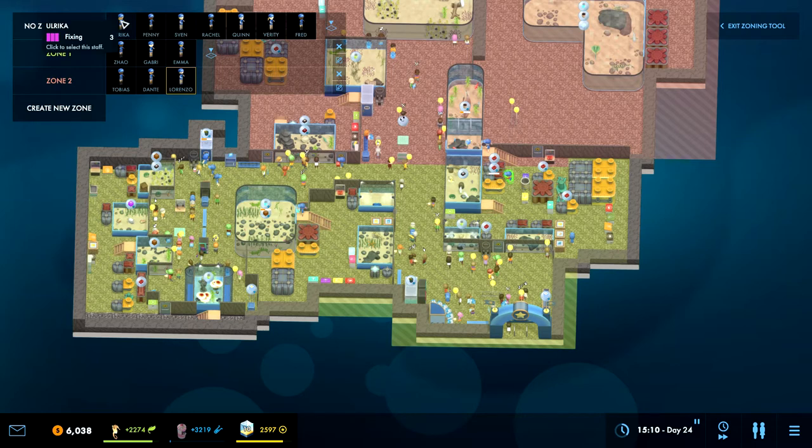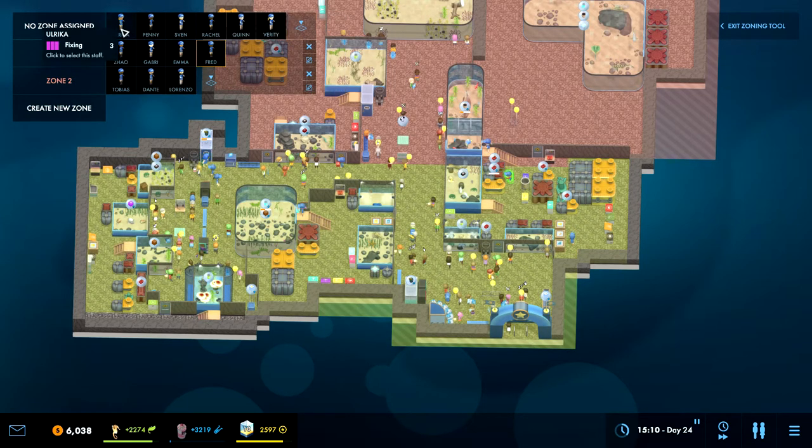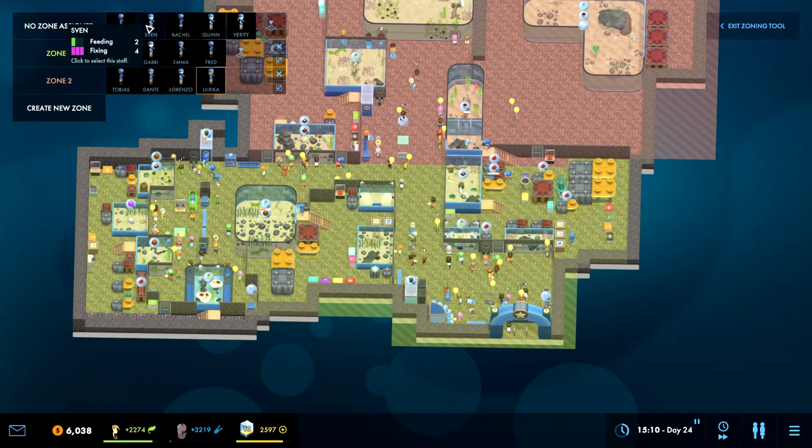We don't technically need a talker up here but I was planning on putting a microphone here, so we actually need another one. This is in zone two. Lorenzo, you're going to zone two. Now let's look at fixing - one, two, three fixers. We only have three, so let's take you into zone one. Fixing level three, you're going to zone two.